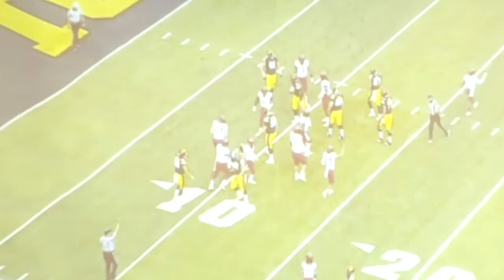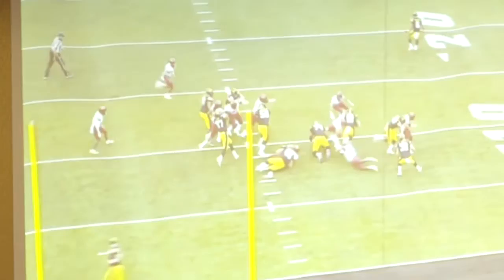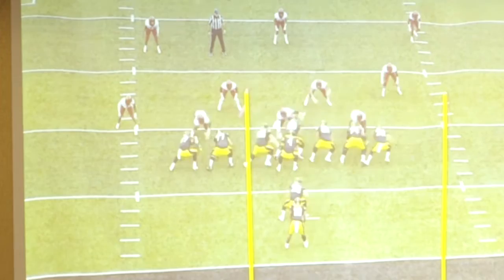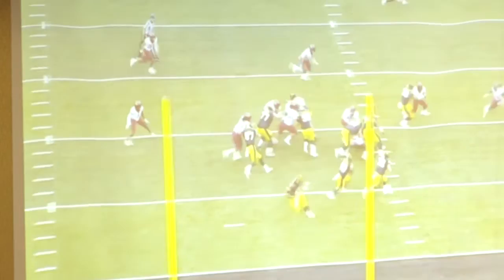Their two tight ends were their best pass catchers, so we were trying to whack them as much as we could, run or pass, to disrupt these guys. You see a ton of overlap. There are some seams that get created, and there are literally two guys that they don't get to on this play. Obviously these guys are a big zone team — we will get gap scheme as well, but it still is a function of zoning up and this guy is literally taking two people.